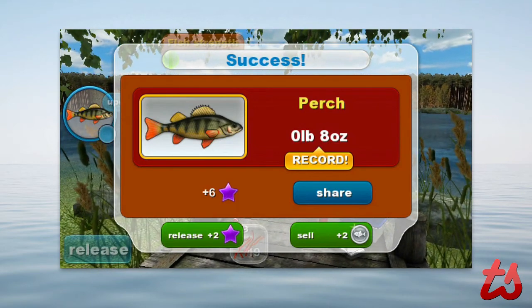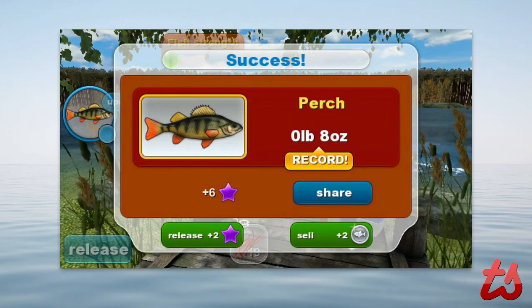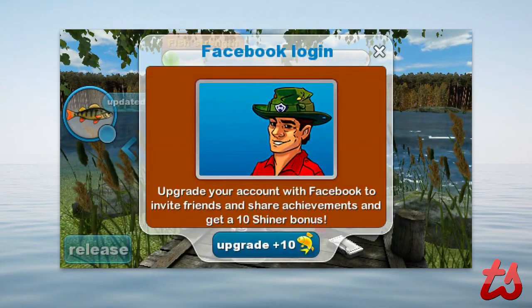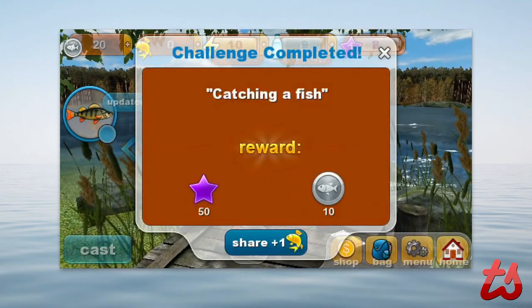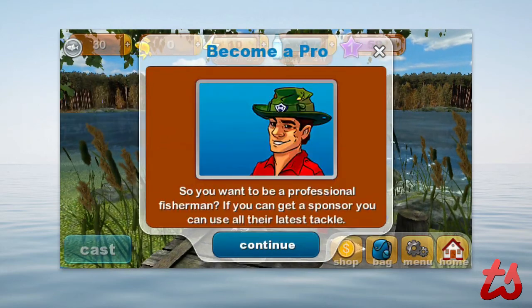You can see I got a perch. It gives you your record — the pounds or weight of the fish. Additionally you get points — I got plus 6 — and I can sell them for plus 2 coins, which I believe are called shiners in this game. I can also choose to share it out via Facebook. You can sell it, or release it — in this case I released it and got a reward of 10 coins.